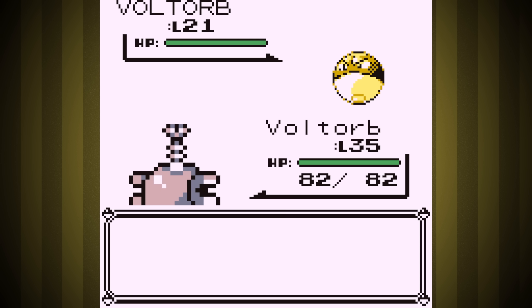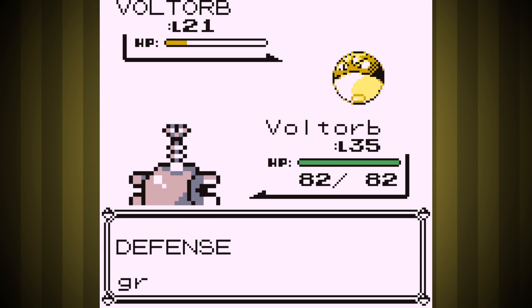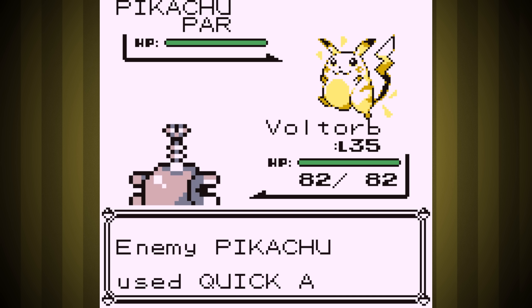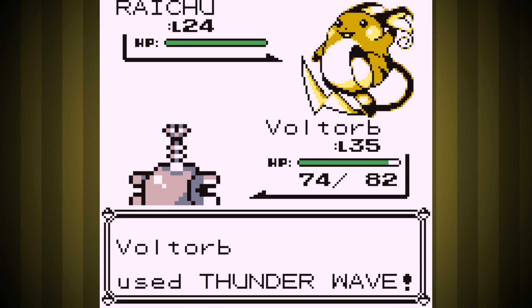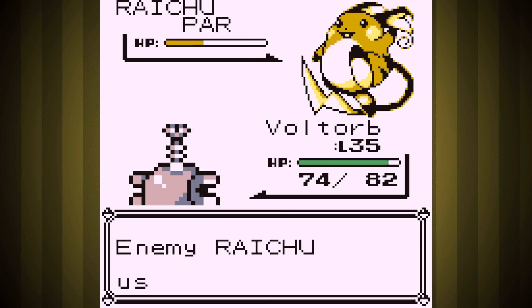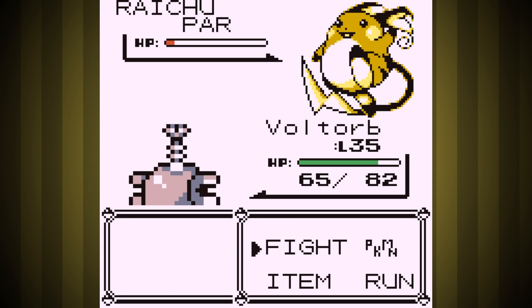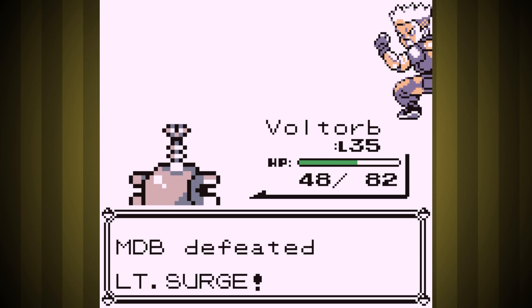First try at the Electric Gym. Right away things start slow and rough — we not only take ages to take down Voltorb, but he lowered our defense a lot. Against Pikachu, I just paralyzed him and kept using Sonic Boom and Tackle. Last was Raichu, and we didn't really get hurt much, so I paralyzed him early and kept spamming Sonic Boom. Thankfully, Surge forgot the point of a Pokemon battle and just spammed Growl and X-Speed, so we won! As soon as I finished the Gym, I used the TM for Thunderbolt.